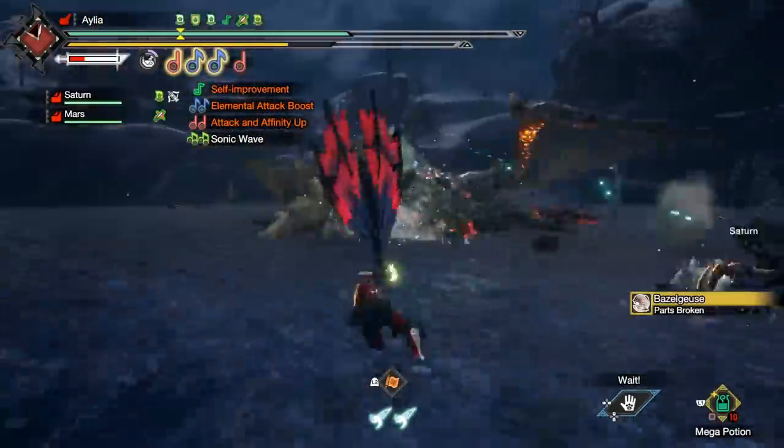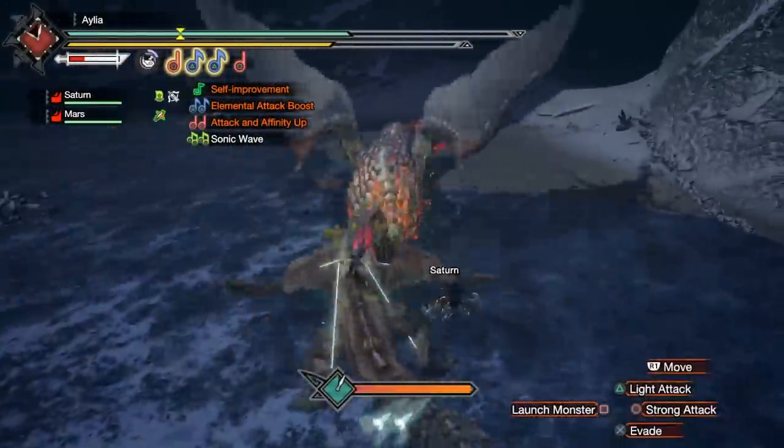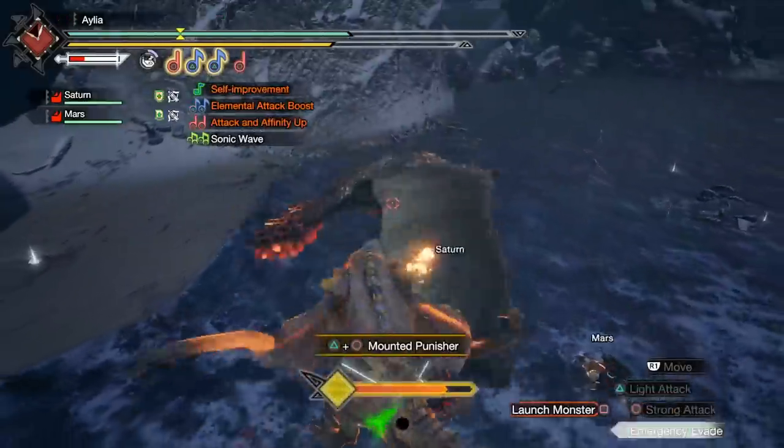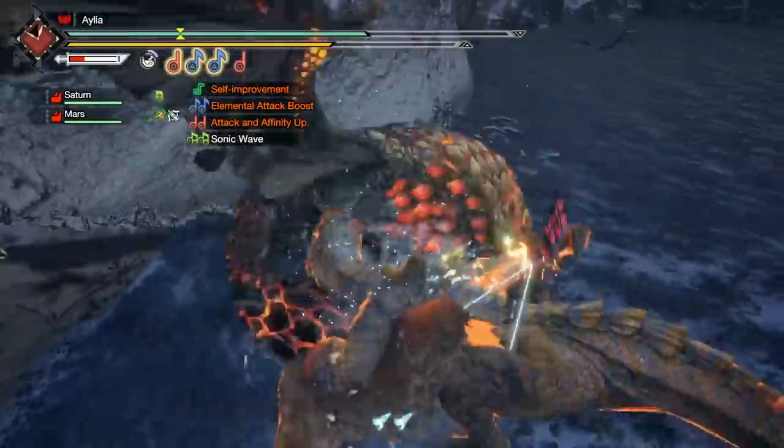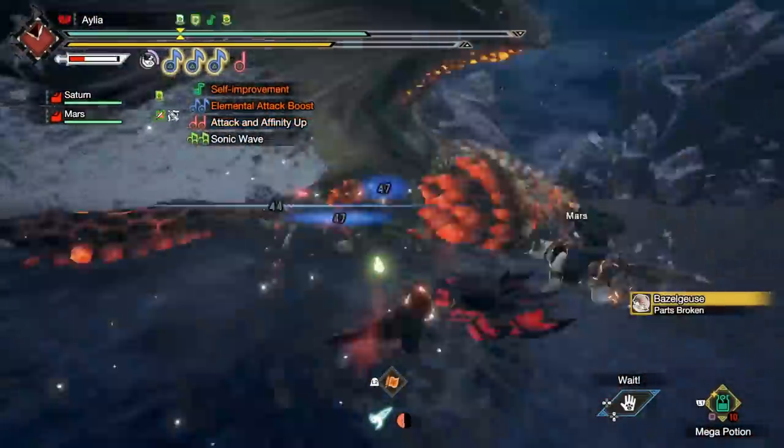So that's the general goal, the general playstyle, how this works. Now let's go over what actually powers it, both on your hunter and on your Palamutes — and if you're wondering why they're called Sentinel Maas, well, they're named after our acumonitors.